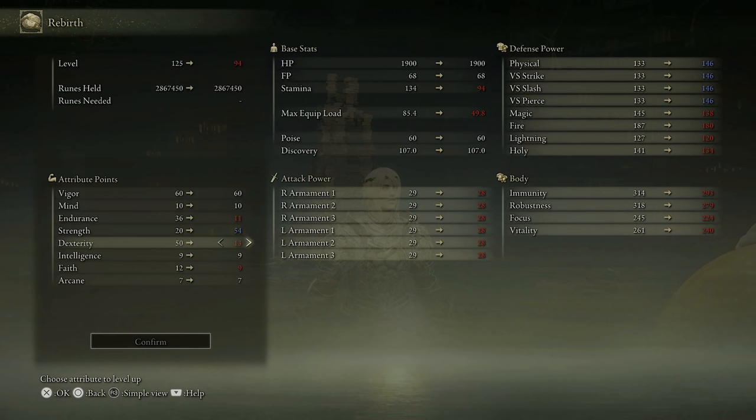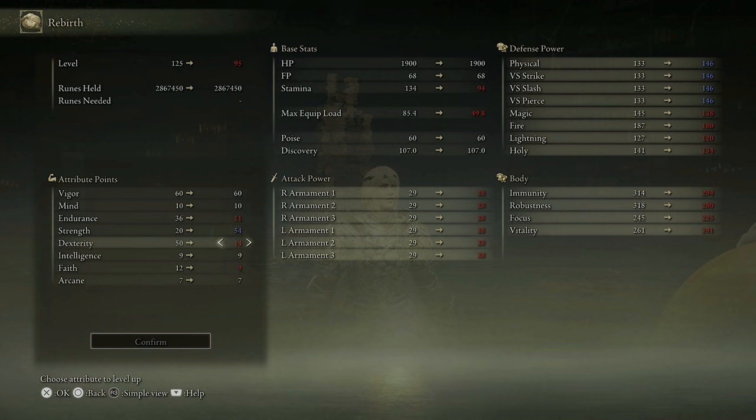For dexterity, I would say go for the minimum requirement of the weapon you want to use. For instance, I like using the Great Lance on my strength build, so the minimum requirement would be 14 dexterity. Since I also use the Godskin Stitcher, which requires 17, my build ends up at 17 dex. For faith, I like to have 12 just to get access to some buffs and items, but if you don't use them, keep it to the minimum.